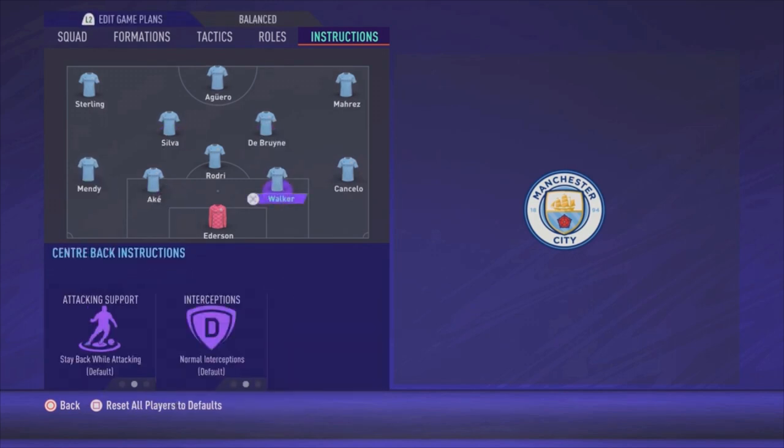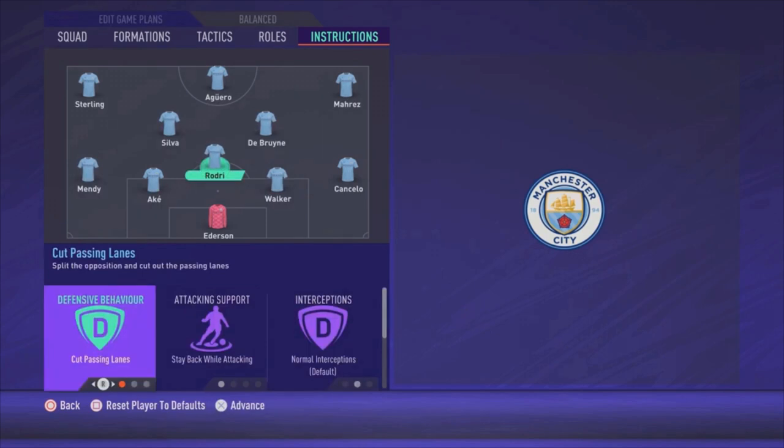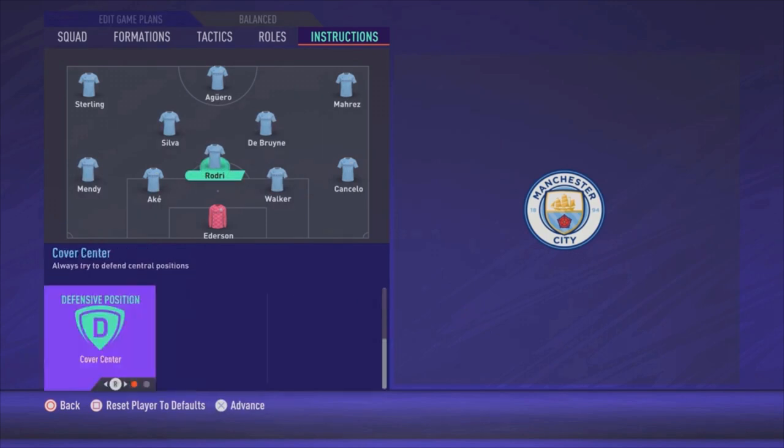Now let's go to Rodri, the most defensive midfielder. His instructions are: cut passing lanes, stay back while attacking, and cover center.